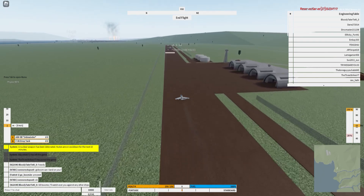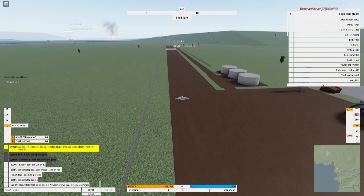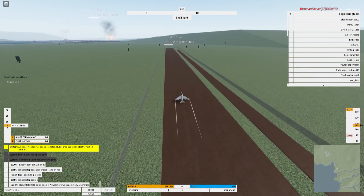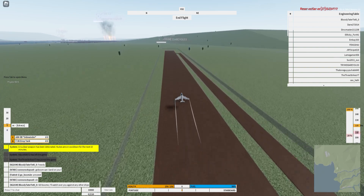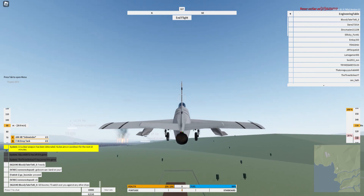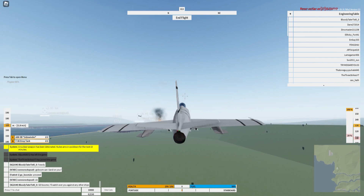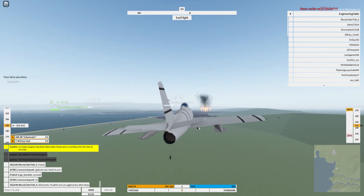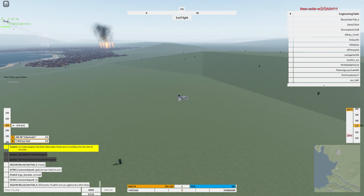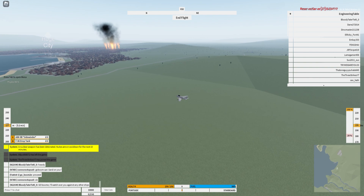Once you're taking off, you use U, H, J, and K to maneuver yourself around. If you want to steer with your mouse, you press the 3 button. If you want to put your gear up, press the G button. If you want to go back to the other view, press 1. The different numbers usually just change the view of your plane, and 3 is probably the easiest to dogfight with.